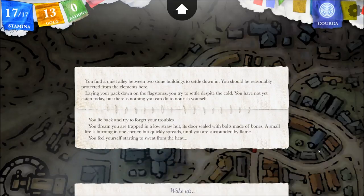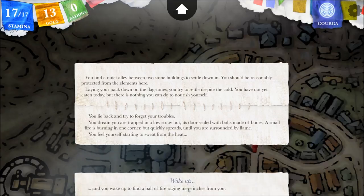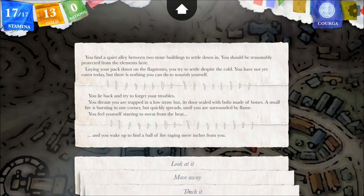You find a quiet alley between two stone buildings to settle down in. Laying your pack down on the flagstones you try to settle despite the cold. You have not yet eaten today but there is nothing you can do to nourish yourself. You lie back and try to forget your troubles. You dream you are trapped in a low straw hut, its door sealed with bolts made of bones. A small fire burns in one corner but quickly spreads until you are surrounded by flame. You wake up to find a ball of fire raging mere inches from you.